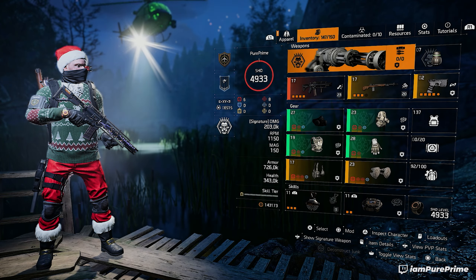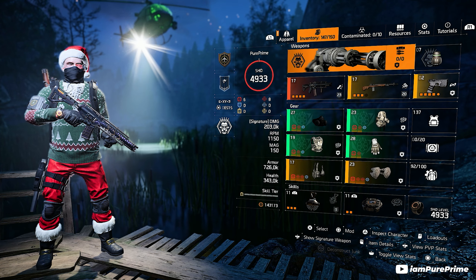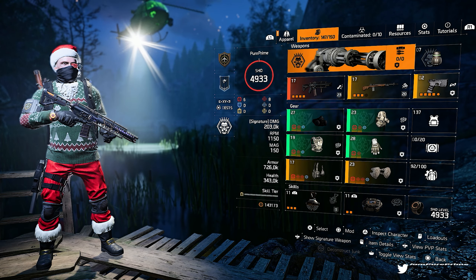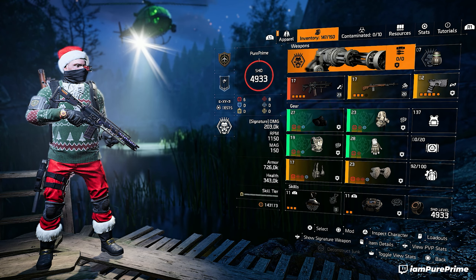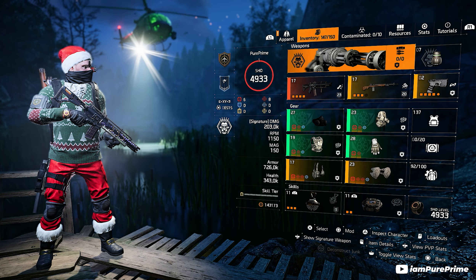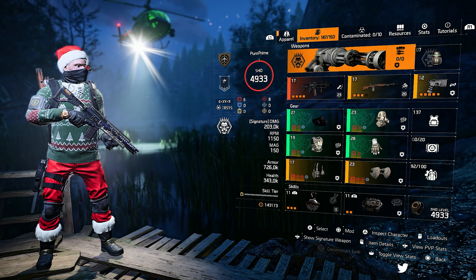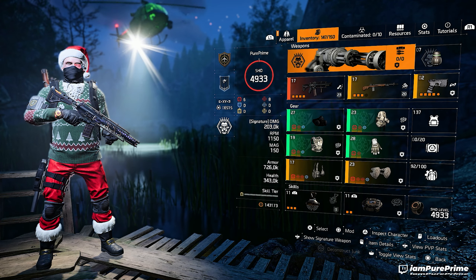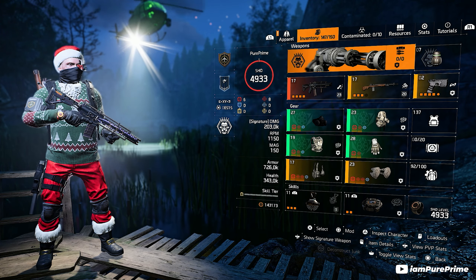This is the build you just saw me shredding through, hunting down the Recruiter and taking down everything in my path. For our specialization, we are using the Gunner specialization. I still wanted a full red build with a decent damage output but also some survivability, and the Gunner specialization gives you that with the extra 10 armor on kill. We're killing around 170 to 180 people within this manhunt.